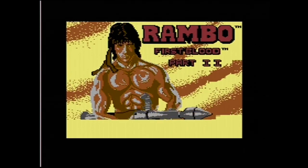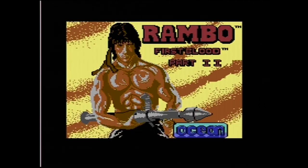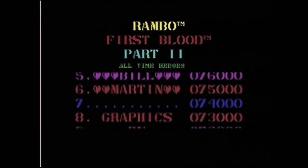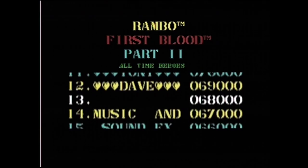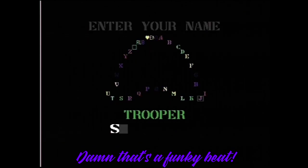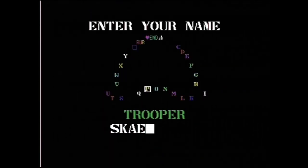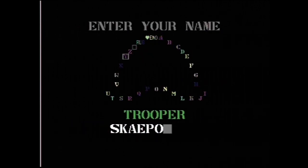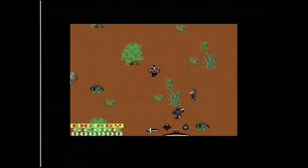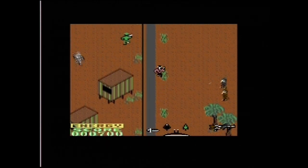Hidden in the loading music is a neat little easter egg encoding the game creators' names. The game itself is an epic mixture of brilliant music sourced from the movie itself, as well as a good-looking, well-structured, quick shooting game in three acts. First, you need to find your way into the Vietnamese village, destroy a bunch of stuff, then find a helicopter just north of the village. Second, you need to fly back south and land in the village.